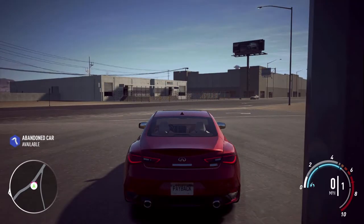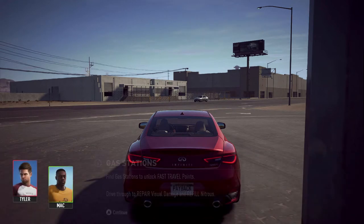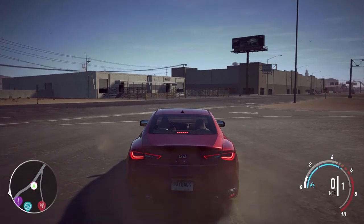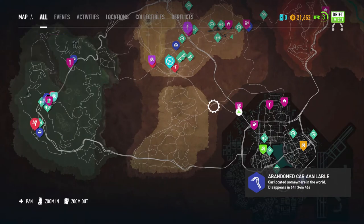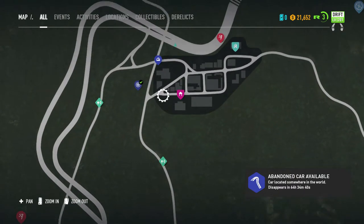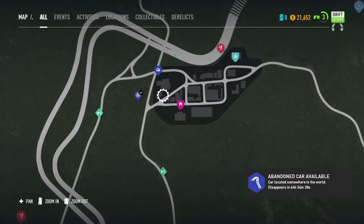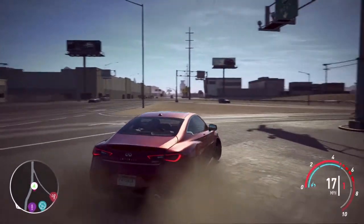Abandoned car available! Gas stations unlock fast travel points, drive-throughs repair visible damage and refill nitrous. I got it — a petrol station. I haven't said 'petrol' in three years, losing my roots apparently. Abandoned cars are available and we are actually in the right location from what I remember hearing, so we're gonna go see if we can find this abandoned car.